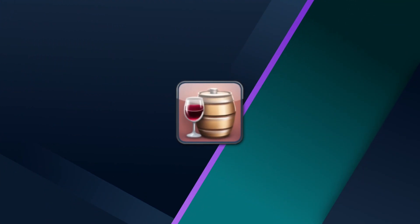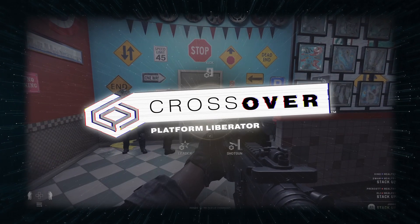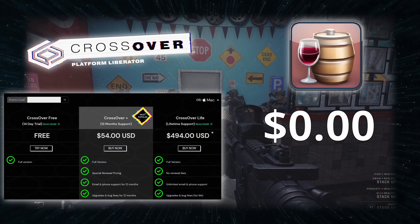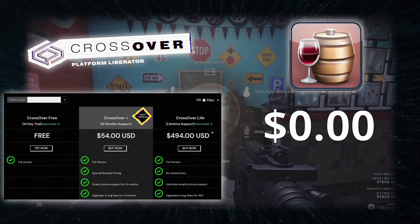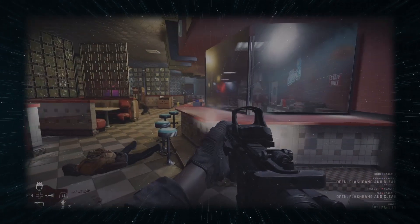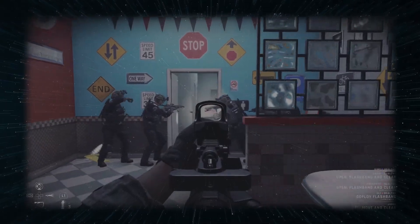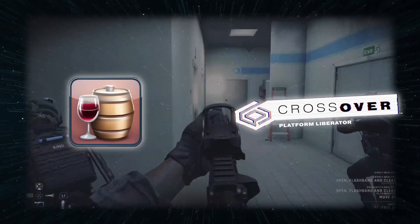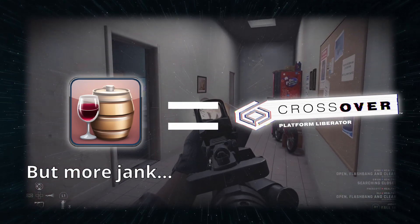Kegworks is currently the most popular replacement for Whiskey since the latter got discontinued by its developer. Think of it as a DIY version of Crossover. It's free, but it's not as reliable or user-friendly. I personally prefer Crossover, but if you are on a tight budget, you can give Kegworks a go. Just remember that the possibility of this not working for you is always there, in which case you'll need to go through troubleshooting and debugging to get the game to run properly. Performance-wise, it's also similar to Crossover, but with more jank and potential for things breaking down.